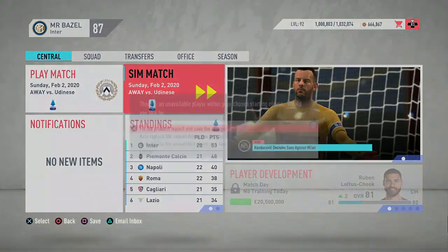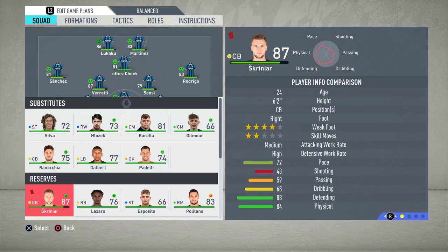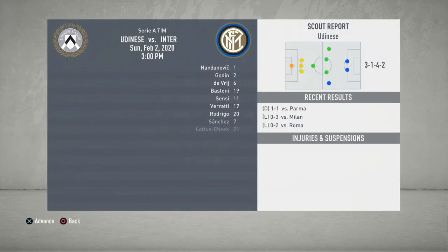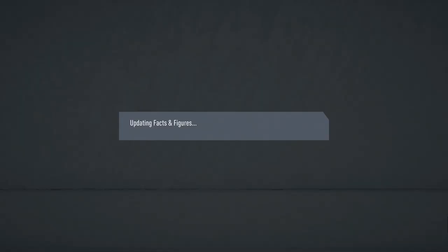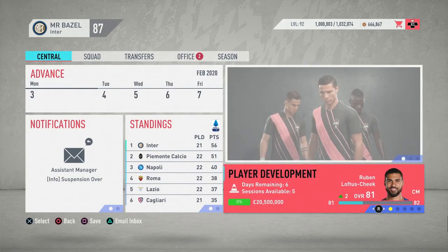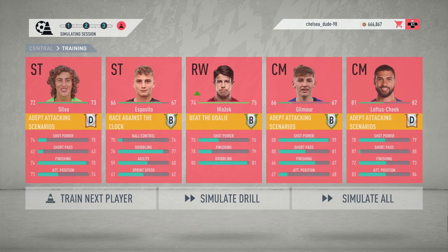We're going to start off by simulating the game against Udinese — I just don't really want to play it. We had to change the team around because Skriniar got a red card. Hopefully we can get a win, and we do — 4-1! Lukaku scored two, Martinez and Godin getting the other goals. That puts us five points ahead of Juve, and we've even got an extra game to play. I'll do some training while we're here.